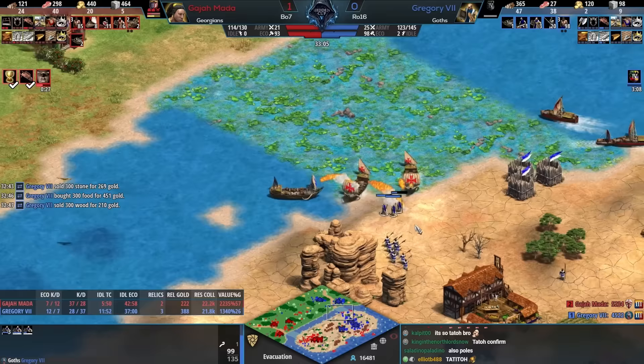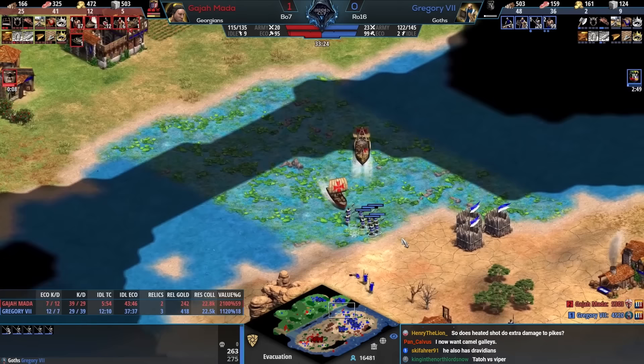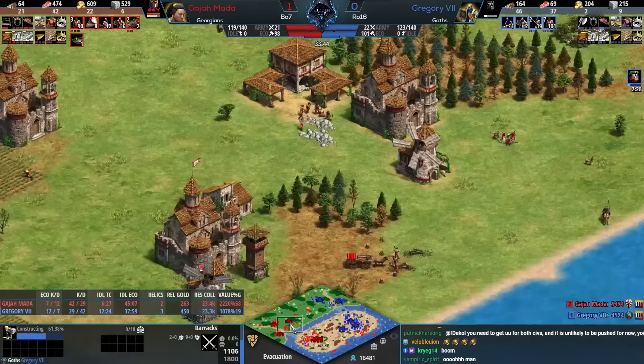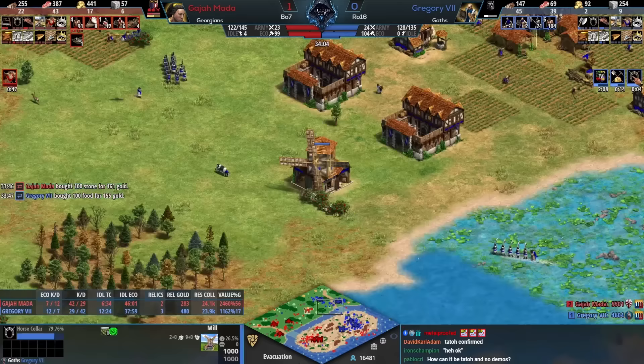Both players still missing eco upgrades but the villager count is just ridiculous. Gregory clicked up to imperial age — those fire ships might not even be an even trade. There it is — horse collar and other eco upgrades coming in for the next stage. It's a common moment for the eco upgrade check. More pikemen obviously on the way, but look at this forward position from Gajamata — he's dropping a one-villager castle in the middle because he feels like he'll have control there.